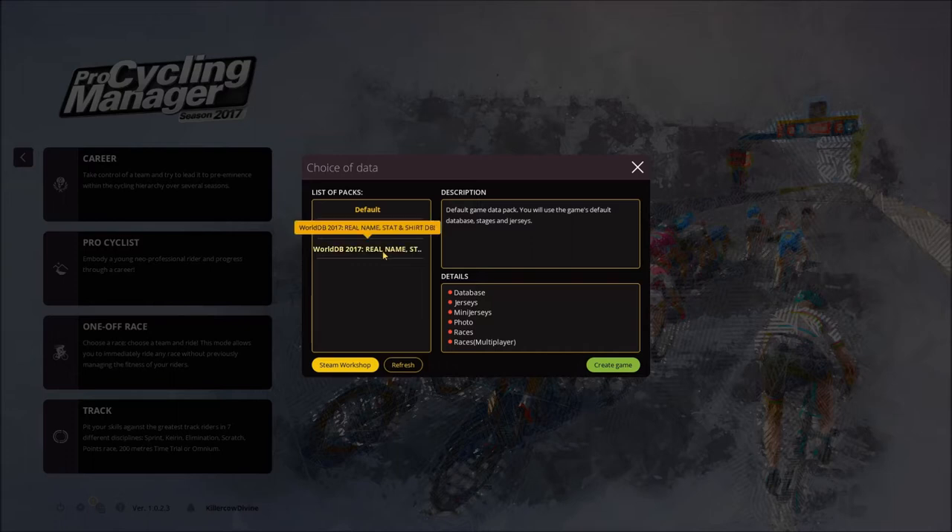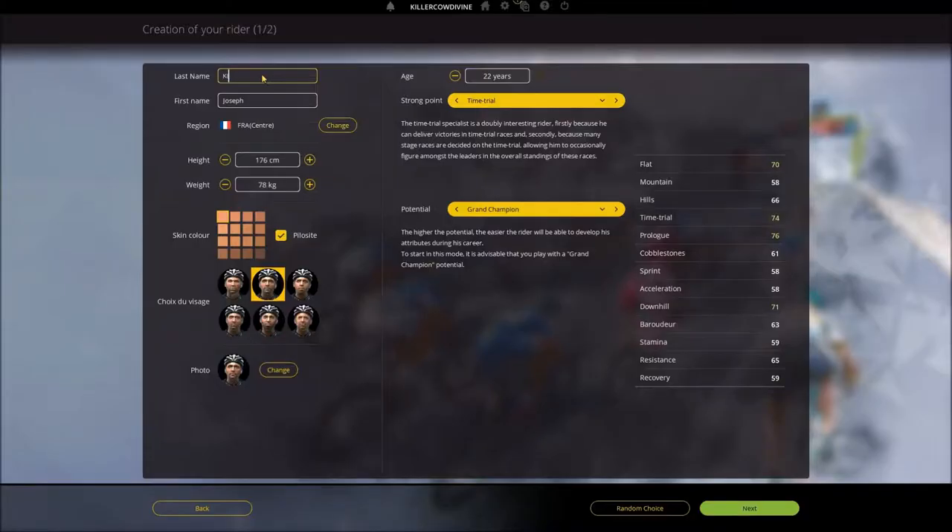Let's go with the basic RealNameDatabase because I do not like the stat changes they might have made in WorldDatabase. I haven't tried that database, and I'm thinking that if they have changed stats, well, that's not good at this point. So we're going with basic RealNameDatabase. For the rider name, let's go with KillerCowDewine, and I think we're going to make him a Frenchman — from France — because it would be nice to get a French rider to win the Tour de France.